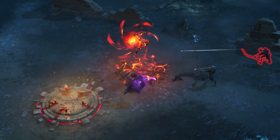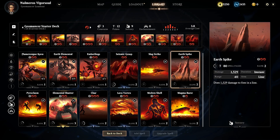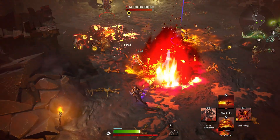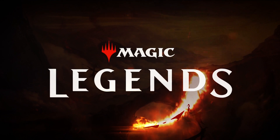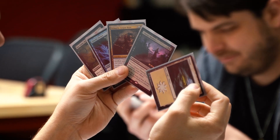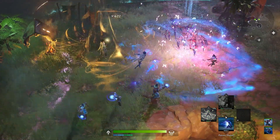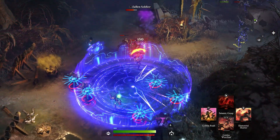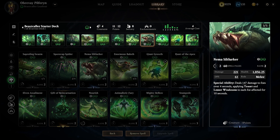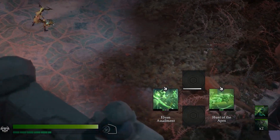In order to overcome these challenges, players will need to master deckbuilding to construct a deck of powerful, synergistic spells capable of standing up to these emerging threats to the multiverse. Much like the card game that inspired us, in Magic Legends, a planeswalker's spell deck is their magical ability manifested into powerful spells. Your deck is composed of 12 unique spells that your planeswalker can cast during combat, with four of these spells being available at a time, cycling randomly after use.